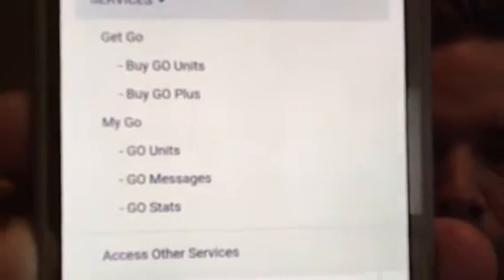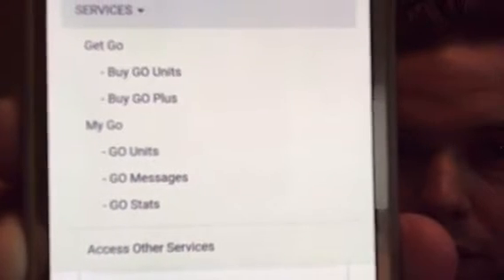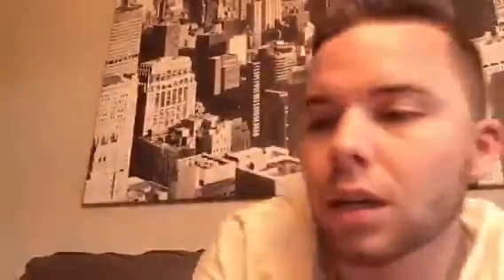On the normal back office, you're gonna click that drop-down menu and click on Services. You'll notice there are a few different menu options that were added — sorry if it's backwards, guys, this is FaceTime. You have 'Get Go' where you can buy the regular one or the Plus, and then you also have 'My Go' for the ones you already have. You're gonna click on My Go > Go Units.